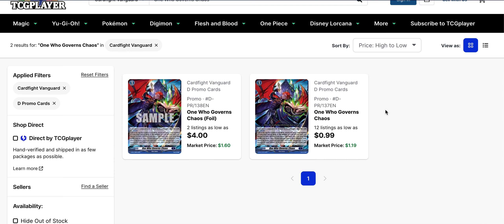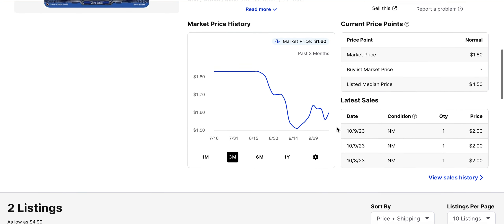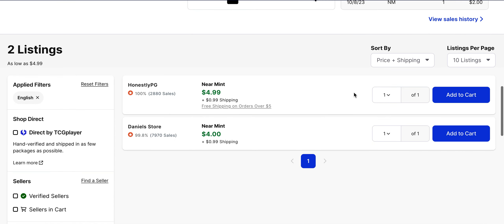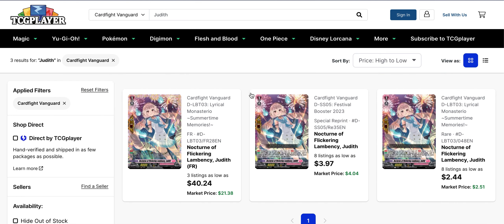One Who Governs Chaos — the foil is what I want to cover here because there are only two listings. This is Chaos support specifically and has been selling for about $2.00 a piece recently. But its base listing is now $5.00 and there are only two copies left on the market, so if you were looking for Chaos, you're running low.